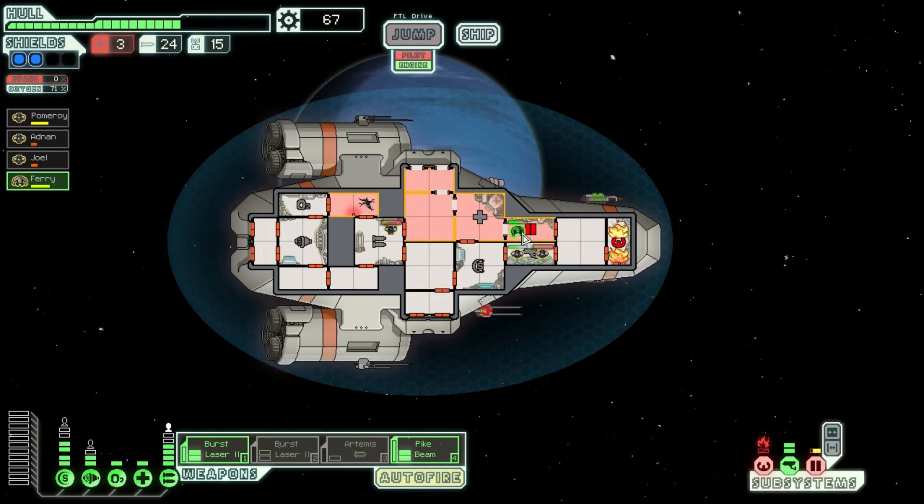We're in a bad spot because they broke the doors — the doors are forced open. We've got no oxygen here. Okay, we've fixed that. We can get rid of all the fires here. We managed to do it. Luckily Ferry had full health still, so he was able to do all the repairs.